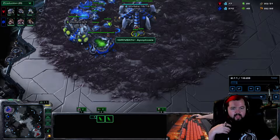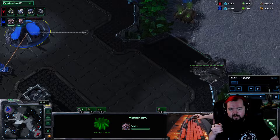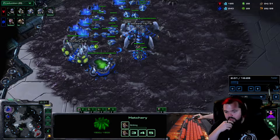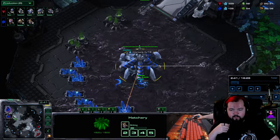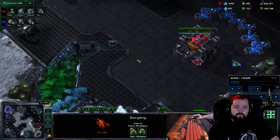Once our queen is done, as soon as the hatch finishes you're going to make three roaches, and then you're going to make two queens — one queen in the main, one queen in the natural — and then an overlord. You can see we've got a queen at the natural, queen in the main, and we have our three roaches. I try to send the zerglings across the map to try to delay things a bit.